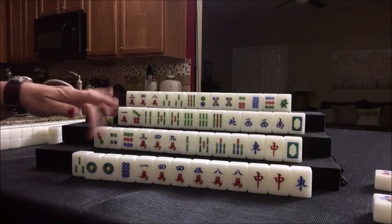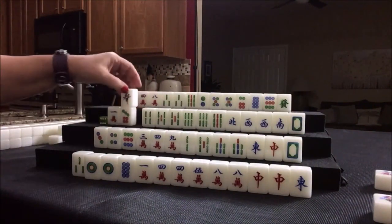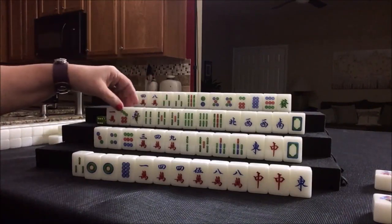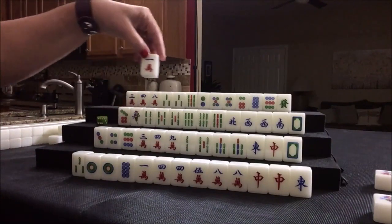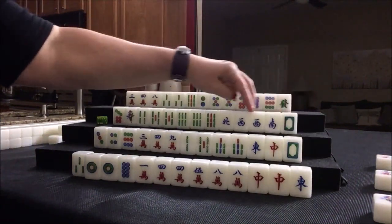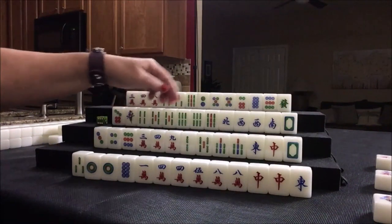Three crack — nobody can take it. We've got a bam, half flush. Even though it's isolated, maybe we could use it for a pair or draw more bams. Let's get rid of one crack. We're going to keep the honors. Even though they're singles, if we can pair up and pong, we can get to that half flush.